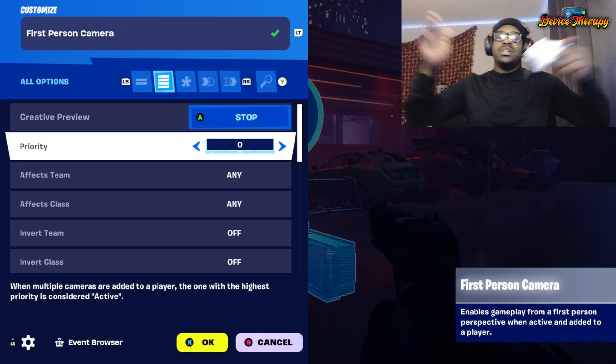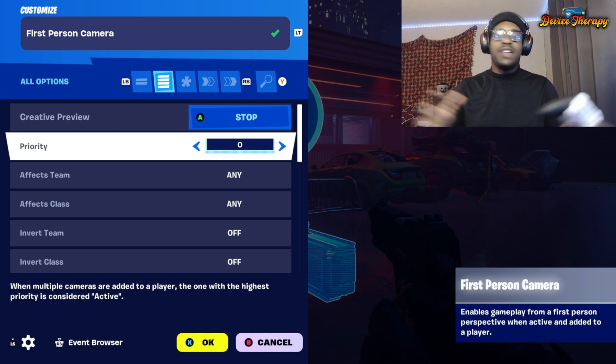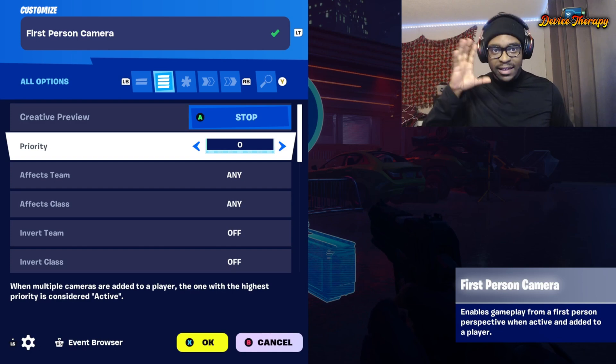Priority — all the cameras in the game have a priority system. Whatever is the highest priority, that camera is going to be the active camera. So if you have one that's a cinematic and one that's a first person, whichever is higher is going to be the camera that players get first.